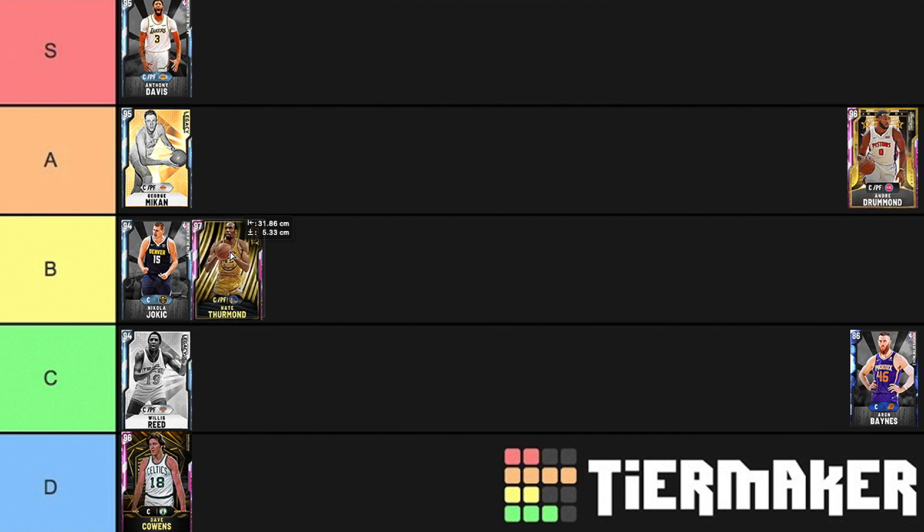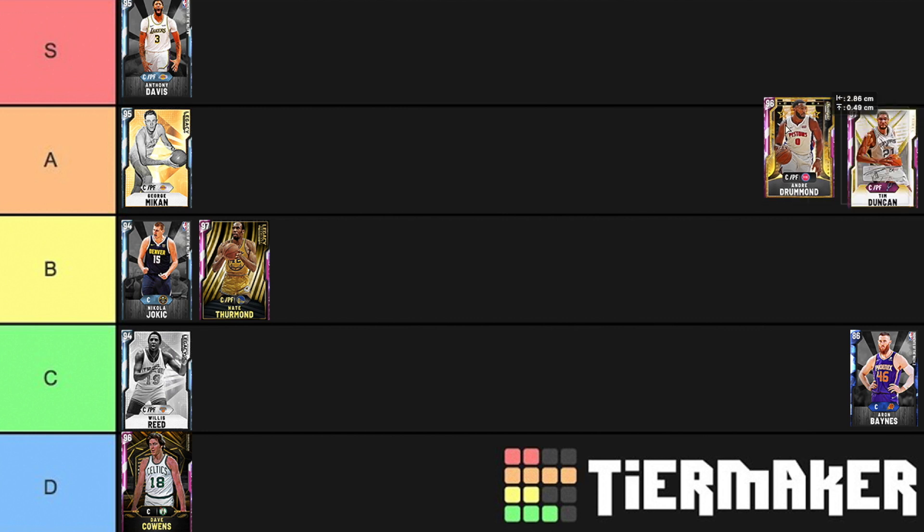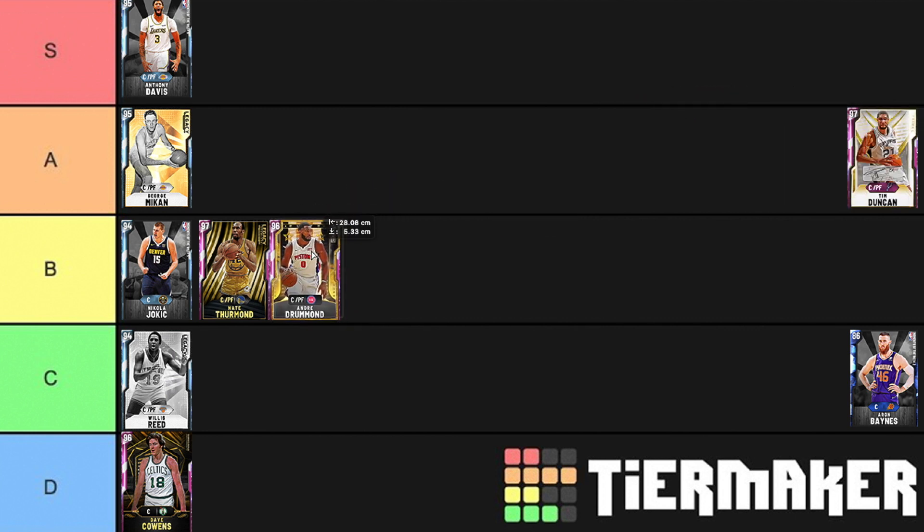Nate Thurman is going into B tier as well. An inability to shoot the ball is a big problem, but he's a beast on the boards — although to be fair, all these guys can rebound — and he's decent on defense. Andre Drummond is essentially the same — slightly worse than Nate Thurman. Drummond has an alright post game and can play bully ball, and rebounds quite well. But Drummond's not even fast — this card is weak. I get it, he's a free card, and he's not the worst card in the world, but I just don't think he's good at all.